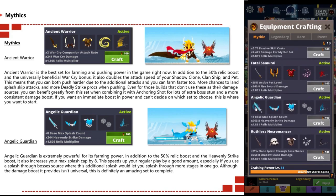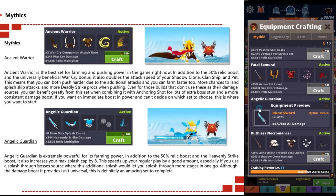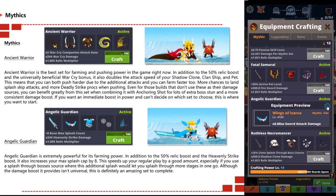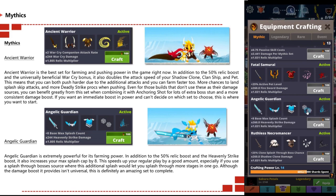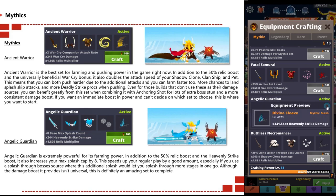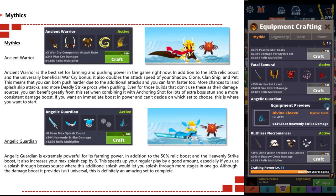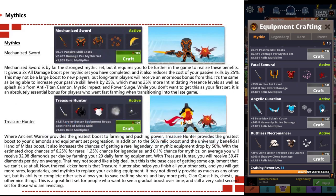The Angelic Guardian is extremely powerful for farming. In addition to the 50% relic boost, the heavenly strike boost also increases your max splash cap by 0.8. This speeds up your regular play by a good amount, especially if you use splash through bosses, as the additional splash lets you splash through more stages in one go. Although the damage boost provided isn't universal, this is definitely an amazing set to complete.